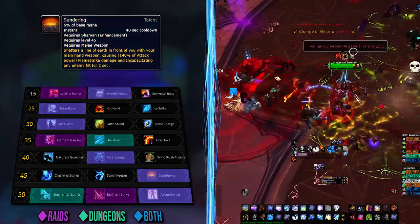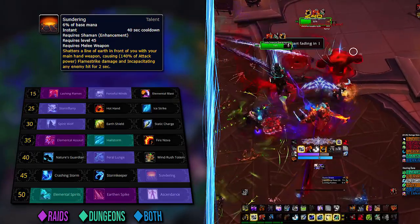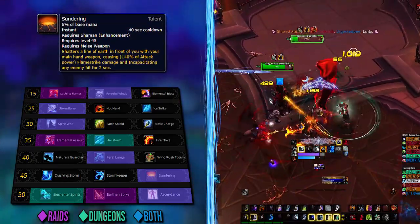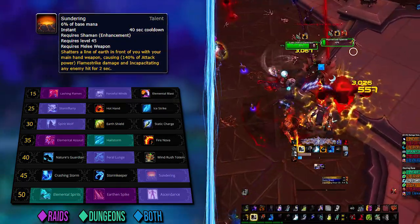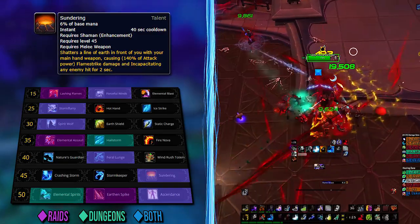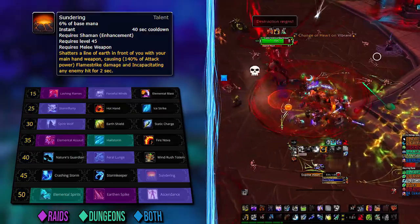On the level 45 tier, nothing changed sadly. Sundering still outshines everything both in single target and AOE — nothing to explain here. Sundering is a big smash on the ground with a narrow area of effect, so positioning is very key. It also knocks back and is an extra button that helps with your rotation and downtime.